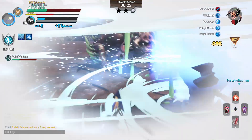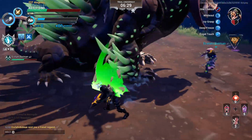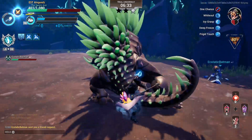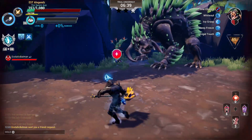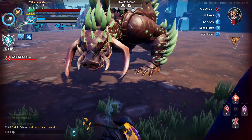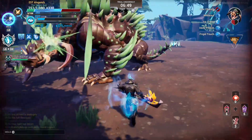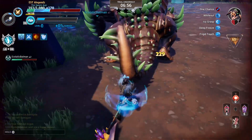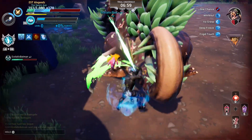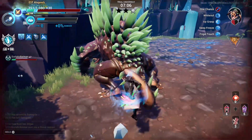My teammate sent me a friend request — he must like me. He probably thinks I'm really good because I haven't gone down, even though technically I have but Nine Lives saved me. I got some shield back from picking him up. This is much more intense than I planned on it being — I don't sound stressed but trust me it is very intense.